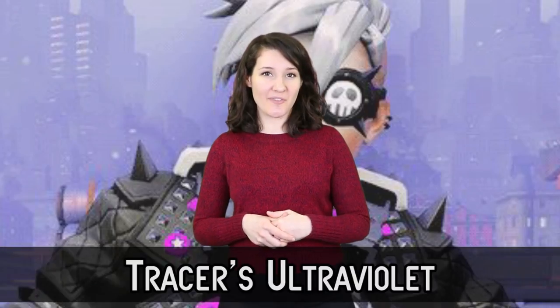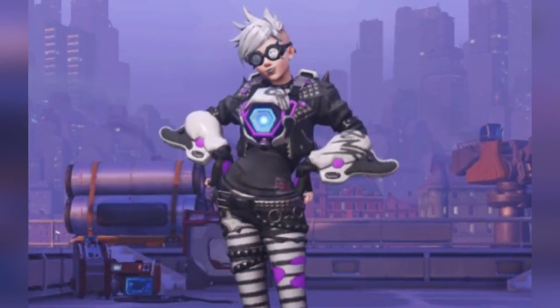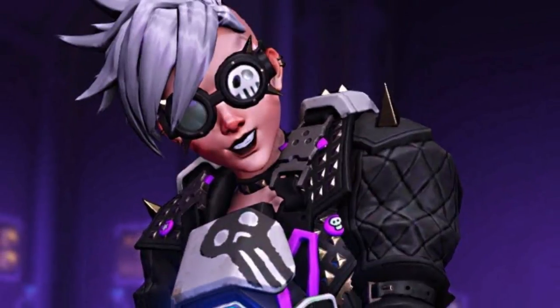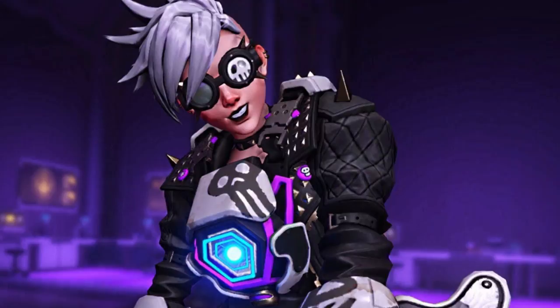#3 Tracer's Ultraviolet. This Tracer legendary skin is another one that gets hate based on personal taste. A lot of people think it's just downright ugly. There's just something about that shock of white hair and the black and white striped leggings and all the pops of purple scattered throughout that just has people being like, "eh, no, not interested." Some players feel like it kind of ruined Tracer's character, replacing the cheeky Brit with an edgy punk that just doesn't bode well in terms of her beloved personality. Its counterpart, the Punk legendary skin, also got some backlash, but it's arguably less offensive to the eyes.